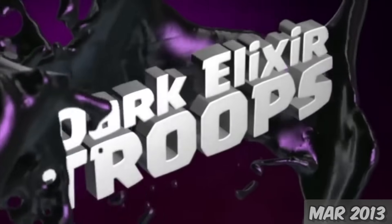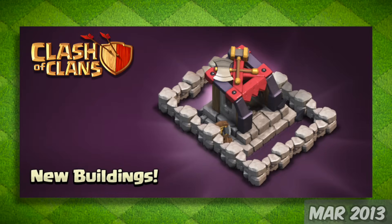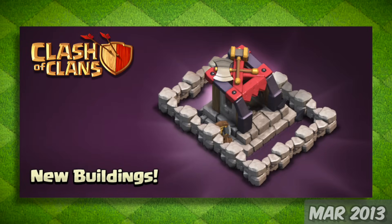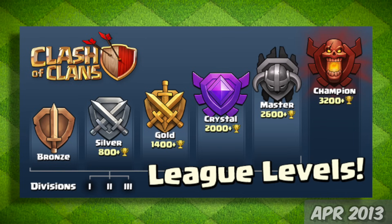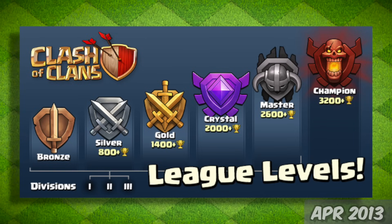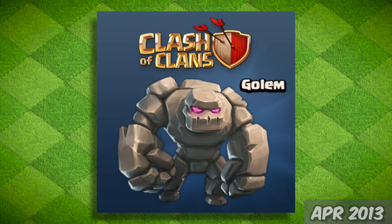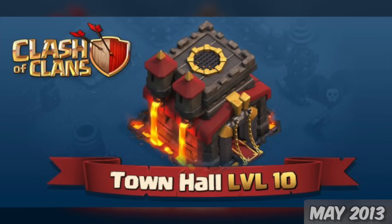On March 12th, Dark Elixir troops were introduced: the Minion, Hog Rider, Valkyrie, and of course the Barracks to train those troops. About a month later, on April 17th, leagues were added so now players weren't in one massive pool. Additionally, the Golem was also added in this update — my personal favorite troop.